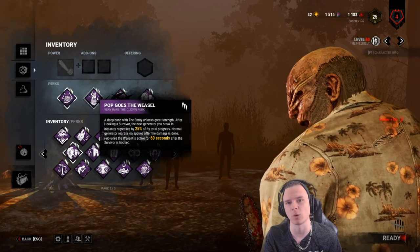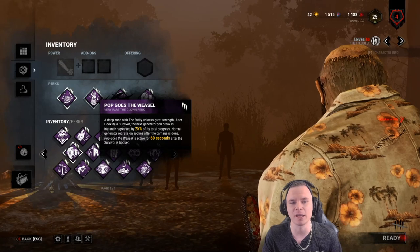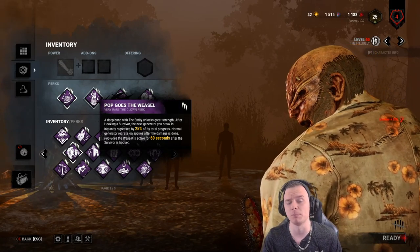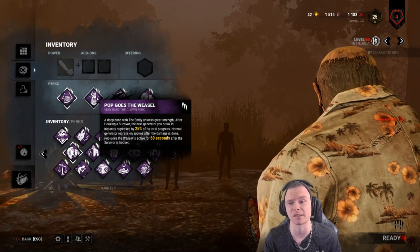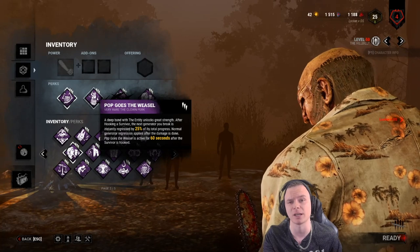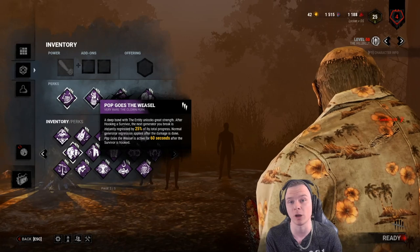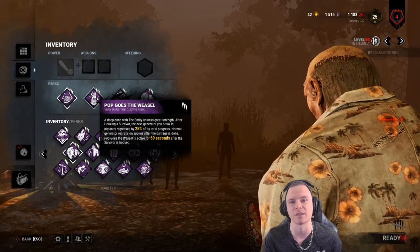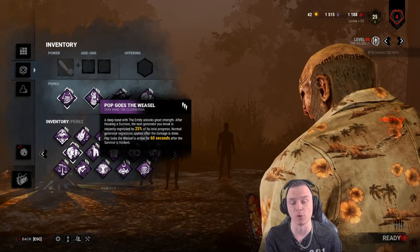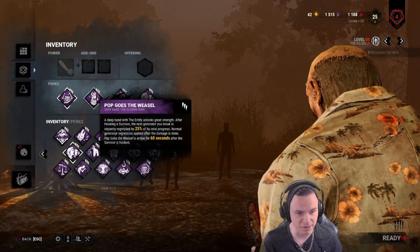Pop rewards you for playing well — the more people you down and hook, the stronger it gets. Because Billy has so much map momentum at 230%, as opposed to killers stuck at 115% or even Huntress at 110%, Pop is a crucial perk. It used to last 40 seconds but now lasts 60 seconds at all ranks. I can highly recommend it on every killer.